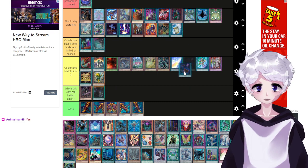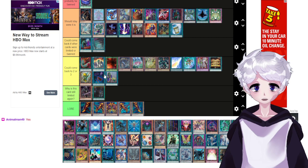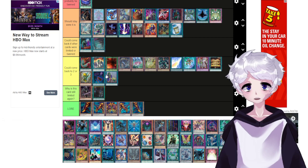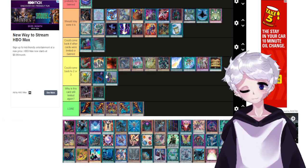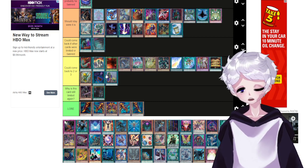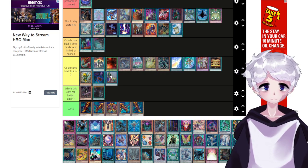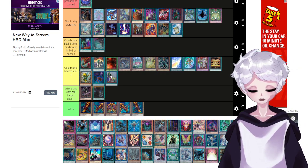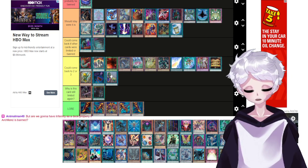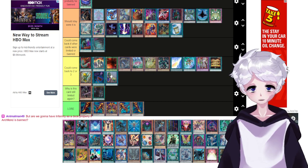Into the Void is an interesting one — I think it can probably come back, same thing with Upstart Goblin. Into the Void is Upstart Goblin but you discard your entire hand at the end step. It was only really good in Pendulum and True Draco, because in those decks you weren't running hand traps anyway — just trap cards, or you were trying to get spell counters on the field, so giving up your entire hand to win next turn was fine.